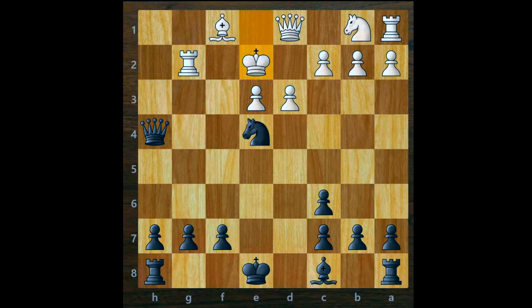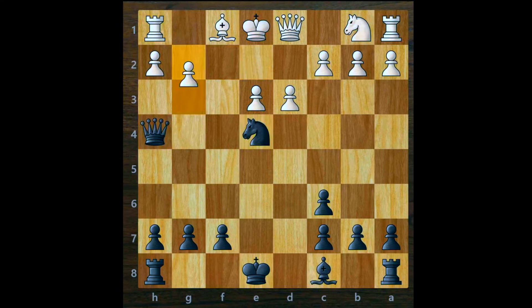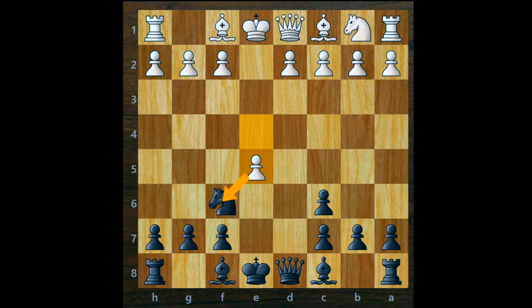Now let's look at the second variation. If white moves his pawn forward to attack our knight, we save it by playing knight to e4. White, uncomfortable with the knight in the center, continues attacking with pawn to d3. But to his surprise, instead of saving the knight we bring out our bishop to c5. If white tries to be greedy and takes the knight — pawn captures knight — we play bishop to f2 check.